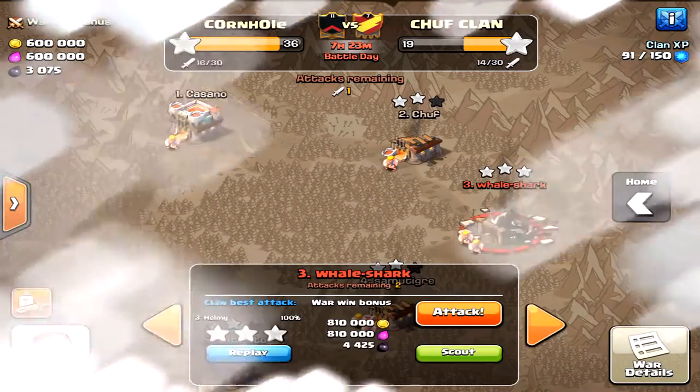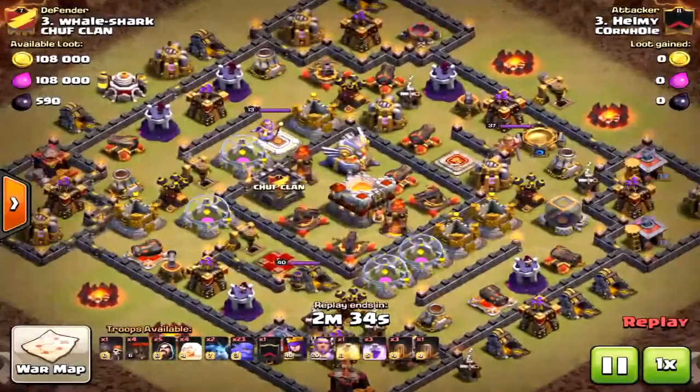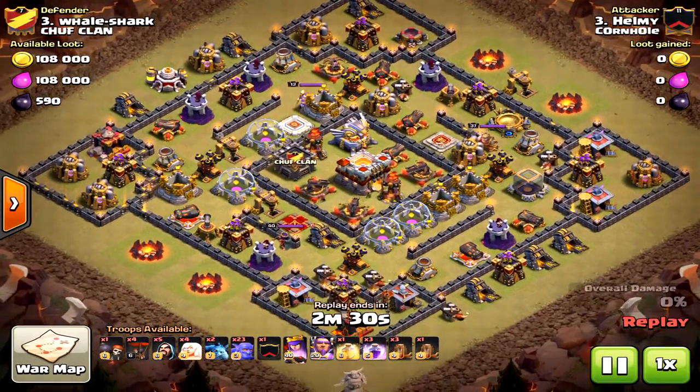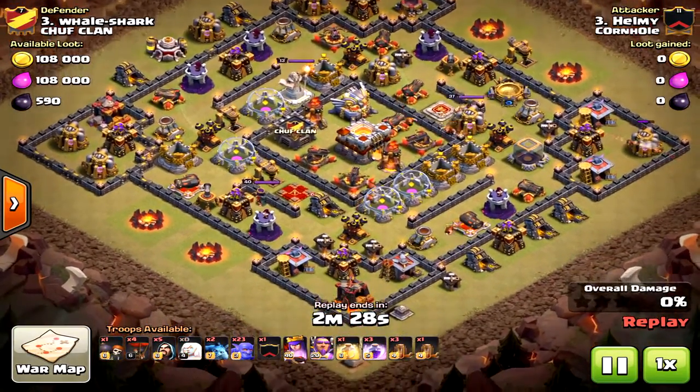Welcome! We're looking at Town Hall 11 three-star and two-star attacks and what makes the difference in base design. Be sure to watch to the end of the video — there's a lot of good stuff.